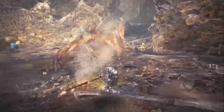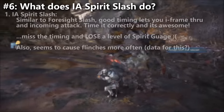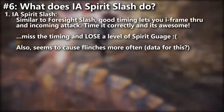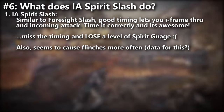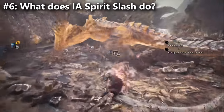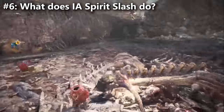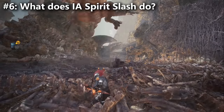For number six, EI Spirit Slash is going to be much harder to use. It does give you iframes, and you're meant to use it kind of like Foresight Slash — timing it well to dodge through the monster's attack, then the actual EI Slash deals a bunch of damage and pretty good stun, and leaves you open to using the Helm Splitter. However, if you get the timing wrong, it consumes one whole level of your Spirit Gauge. So it's very expensive if you miss, but if you land it correctly, it doesn't consume anything.